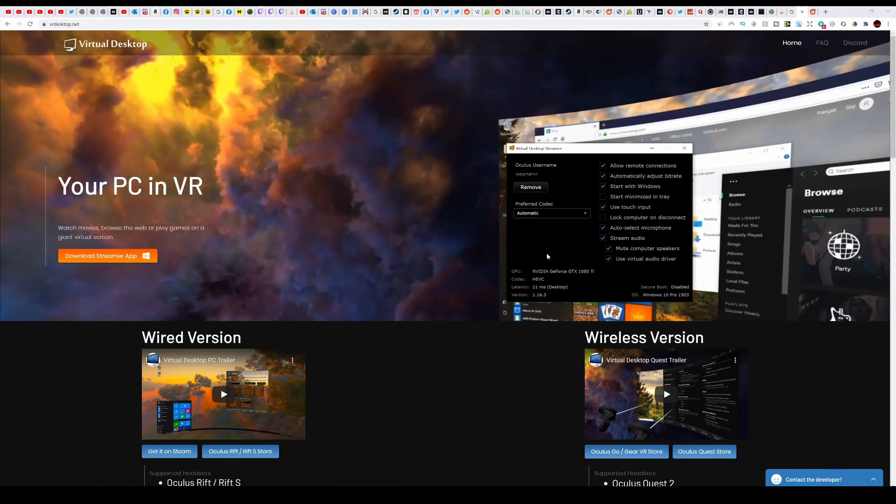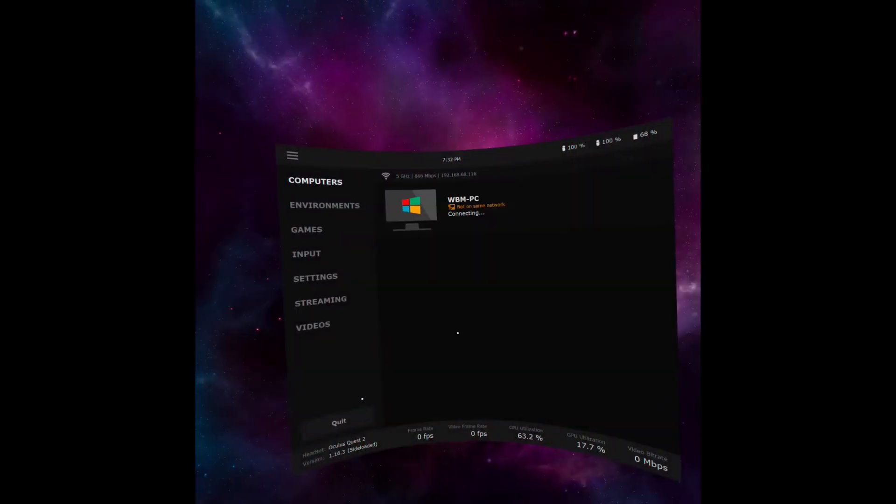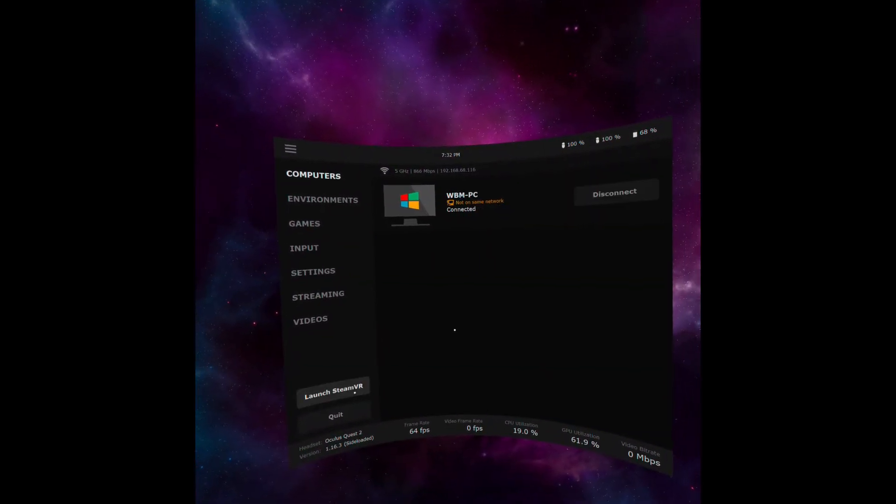Now, remove the USB from your headset and put your headset on. Click on Applications and launch Virtual Desktop. Then click on Games, and congratulations — you should be able to play all of your PC VR games from your Quest 2.